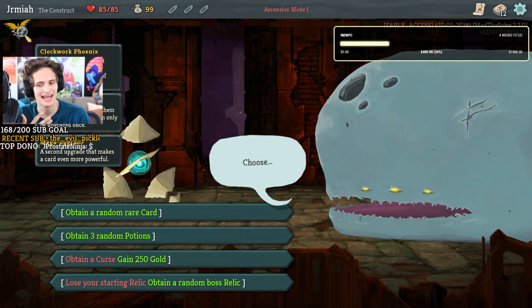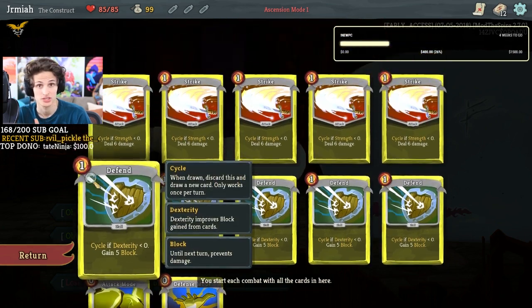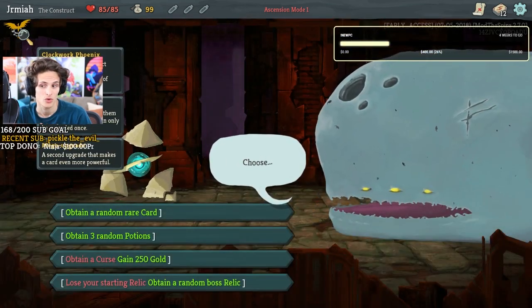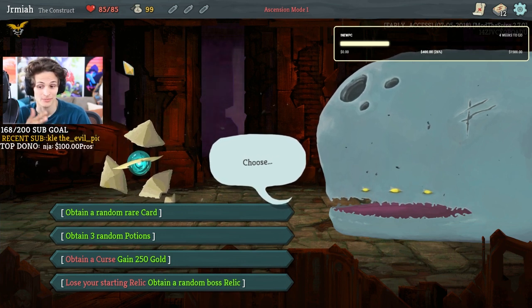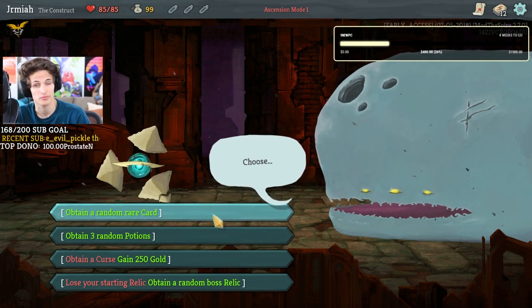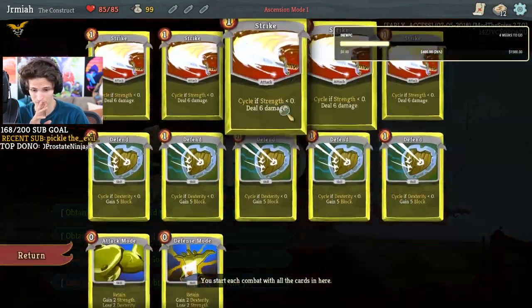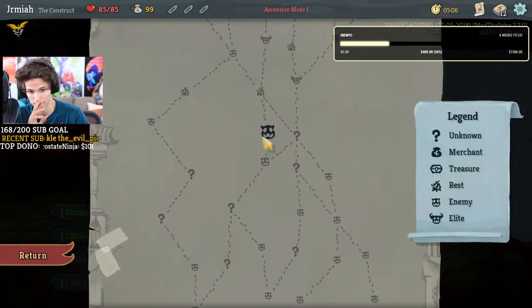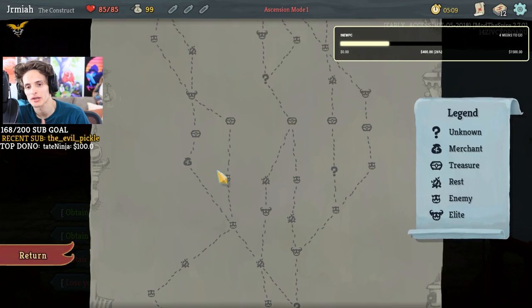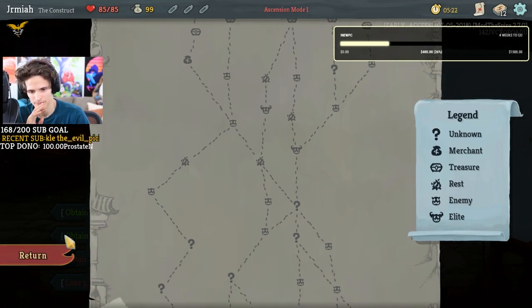So we're not going to have artifacts, which makes cards like defense mode and attack mode a little bit worse. But on the plus side we have mega upgrades, which I have yet to see and I'm excited about. We can get a 250 gold rare card or three random potions. A random rare is probably pretty good because the rares seem really good.